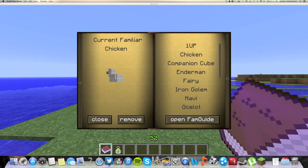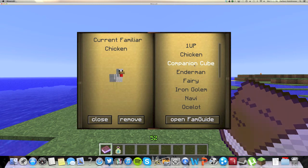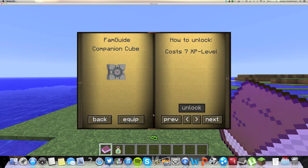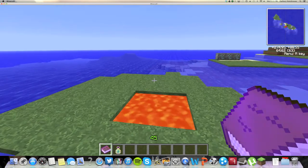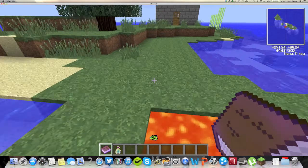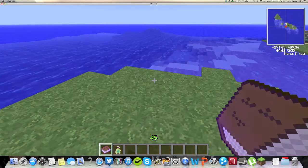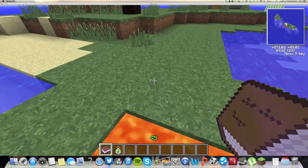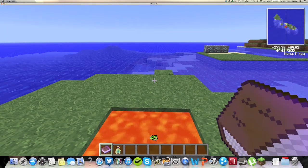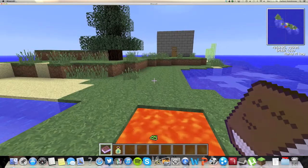The next on the list is the companion cube. All you've got to do is click on it, hit the next arrow, and to unlock this one it costs 7 XP. Hit unlock — as you can see, my XP went down. Unlock and equip. What the companion cube does is it lets you walk on lava. So if you're in the nether, you can walk on lava to get those rare ores. It does take fall damage, so be careful of that. And you can't jump on lava — that's a con. It's very handy if you're in the nether a lot or have a nether-based game.